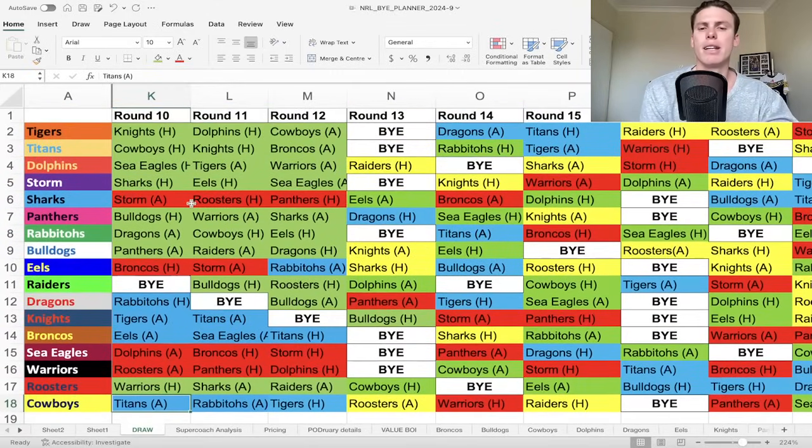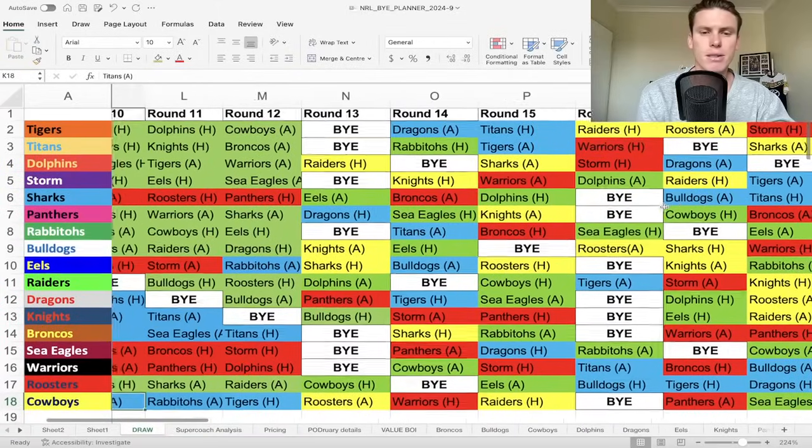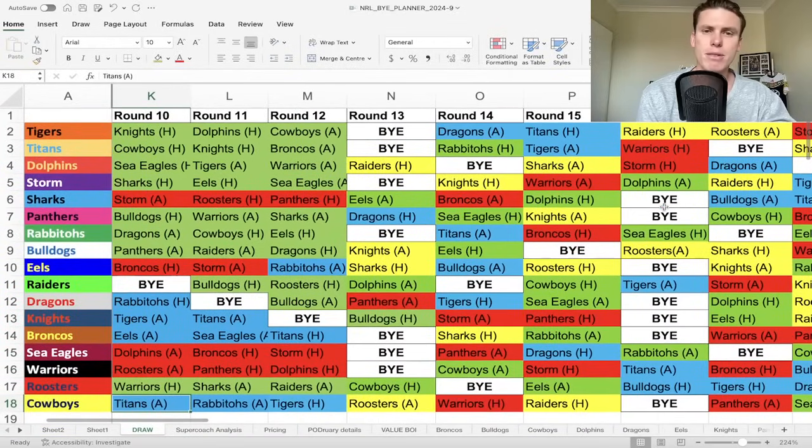That's the Sharkies - they obviously play 13, 14, 15 before buying in 16 and 20. So keep an eye on them. If you own some Sharks players like Iro - if you don't own Iro, get him in your side. I think he'll still score fairly well in the upcoming fixtures because he's just been doing it in base.